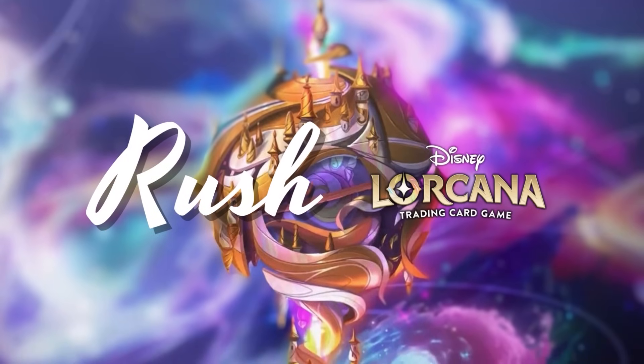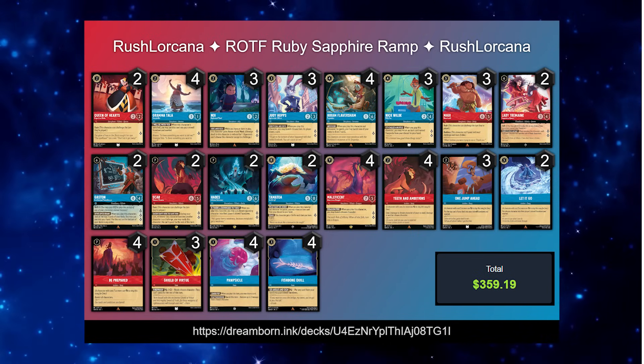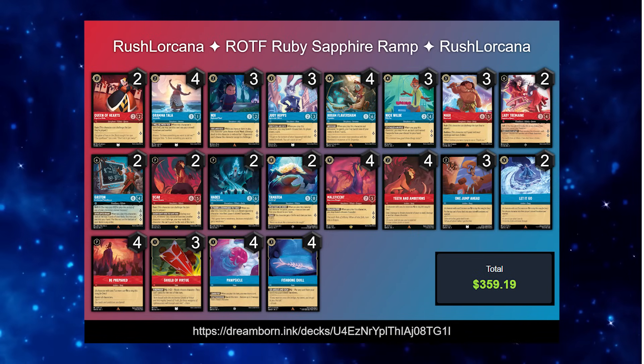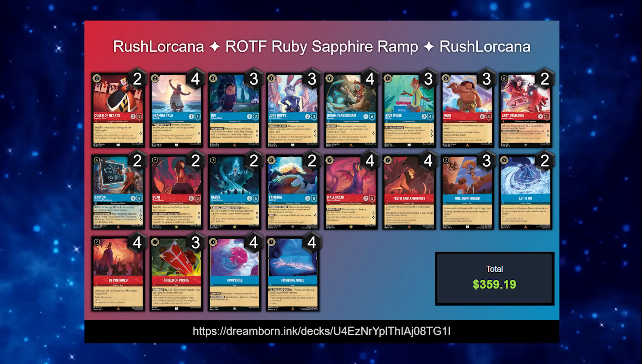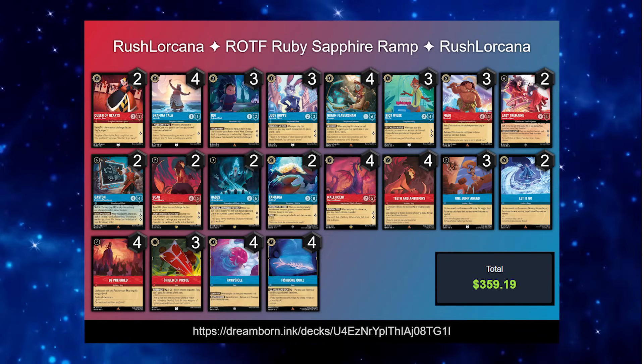Welcome Illumineers, I'm your host Rush, and today we're taking a look at a very interesting deck coming out of Ruby and Sapphire. The Ruby and Sapphire Ramp Popsicle Deck, I guess is what it's being called, is $359.19.